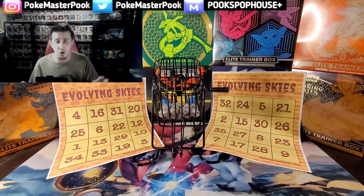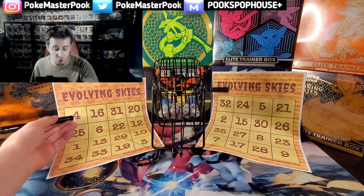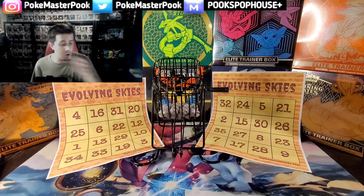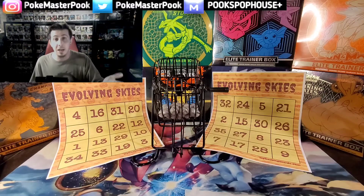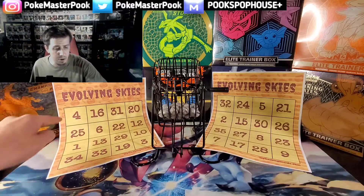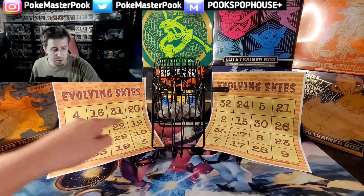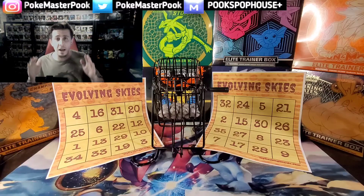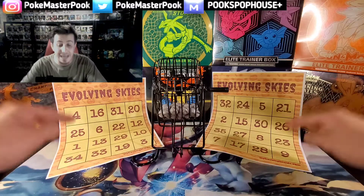The way the bingo cards will work is once we actually open a pack — say we open pack 4 — we're going to give it a little check mark. Like in bingo, if we can get an across, an up and down, a diagonal, or a four corners on either of these cards, something happens.